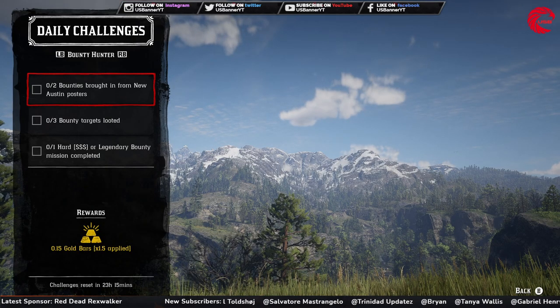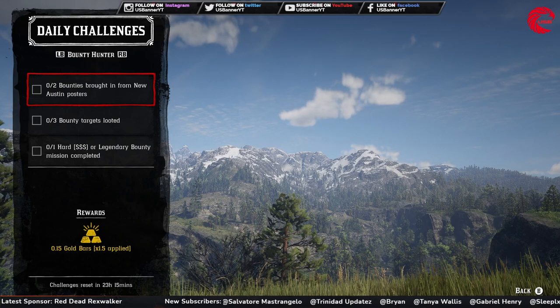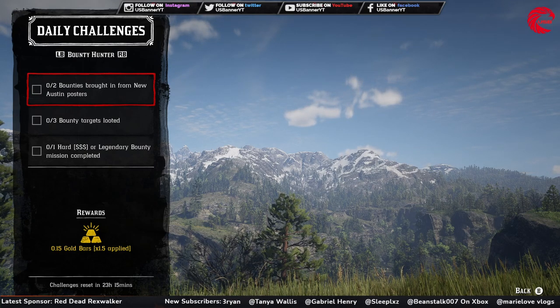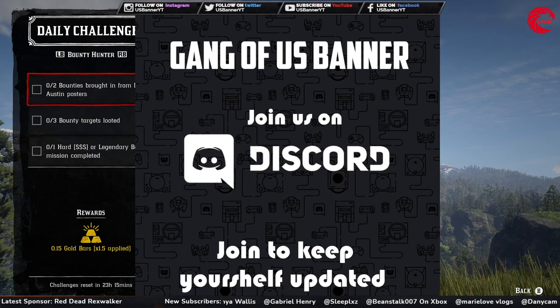After that you have to do nine role daily challenges. Before that, if you want to keep yourself more updated about Red Dead Online and all Rockstar updates, don't forget to join our Discord server called Gang of Us Banner — you'll find the link in the description of this video.